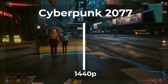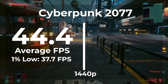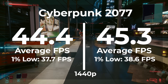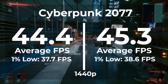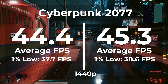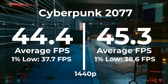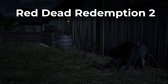Switching over to 1440p on Windows 11 Pro, we got a 44.4 average frame rate and a 37.7 1% low. On LTSC, we got an average frame rate of 45.3 and a 1% low of 38.6. Like Counter-Strike, it did better at 1440p than at 1080p — a 2% higher frame rate and our frame timings were 2.4% better. While I consider anything 2% or lower as margin of error, our frame timings did get a slight improvement outside of margin of error. And again, it's interesting that we get our biggest benefit at 1440p and not 1080p.